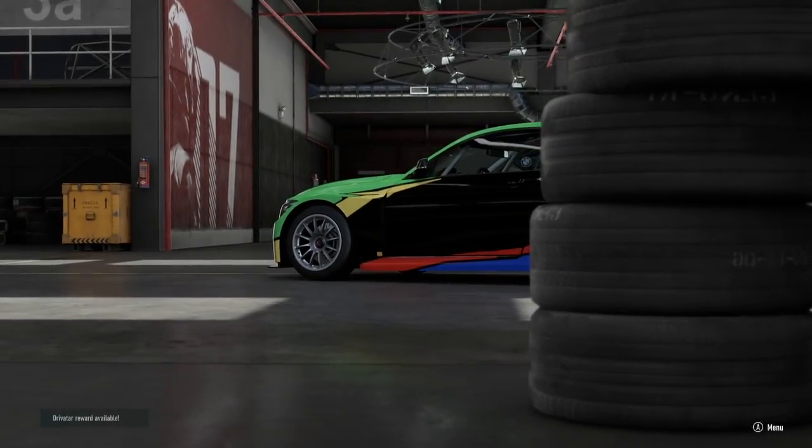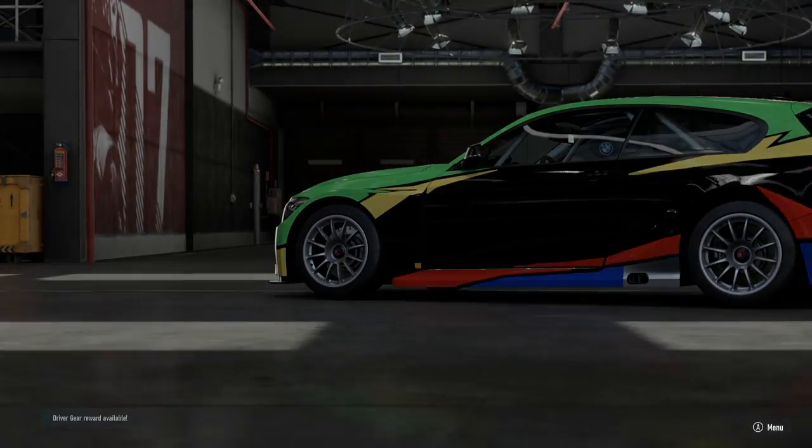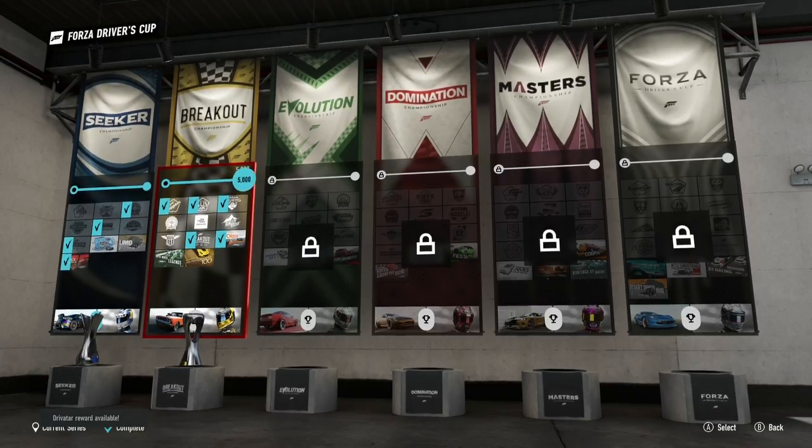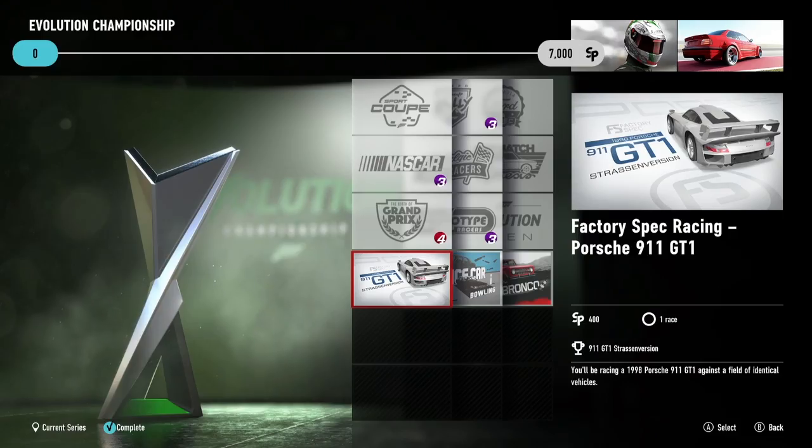Yo guys, what is happening! Welcome to another episode of the Forza Motorsport 7 series. So today we are back here and look — it's unlocking the Evolution Championship for us again. So here we go into the Evolution Championship. I want to start off with the factory spec racing Porsche 911 GT1.